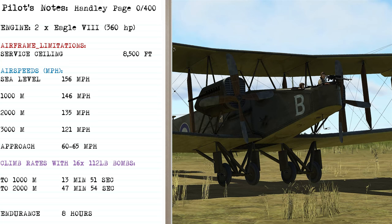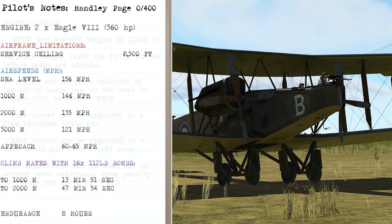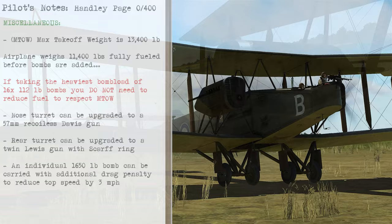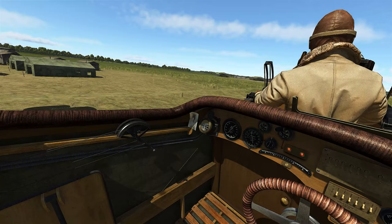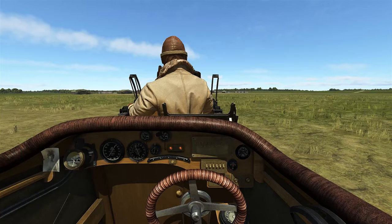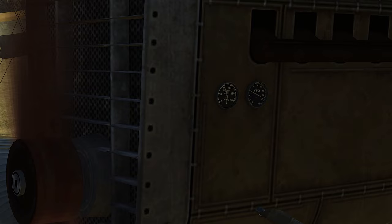Now you can have a look at the pilot's notes for the Handley Page. The engines are going so we're going to taxi over and give ourselves as long a takeoff run as possible. There's enough airflow over the rudder to give you directional control, so you can taxi using the rudder. Increase the power a bit — you start rolling and about 1,000 RPM will work.